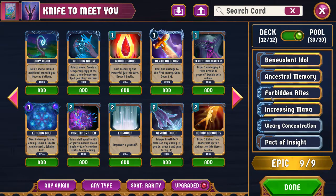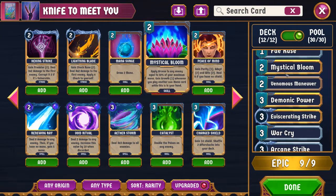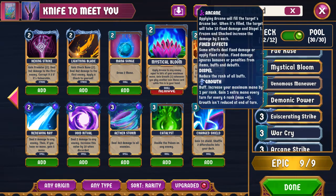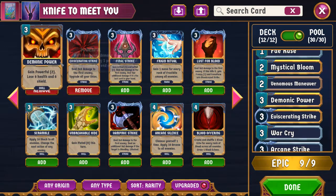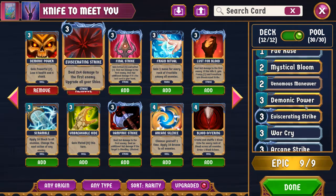Other generic cards: Mystical Bloom is a new generic card — you apply Arcane to any enemy equal to 50% of your max mana. The important thing is if this is in your hand, you gain Growth 1 anytime you play any non-mana card. Since we're playing a lot of cards, we will very rapidly stack quite a lot of growth. We have Demonic Power, because Powerful is very, very good for this deck. Eviscerating Strike, Sanctity, Handful of Knives.